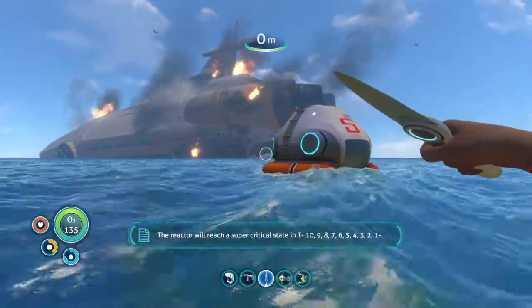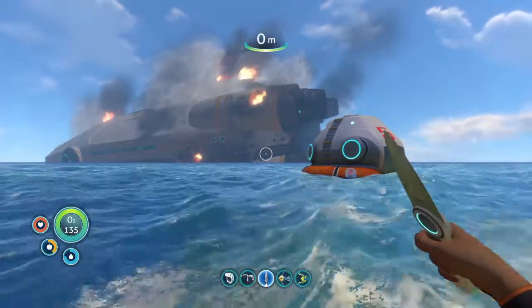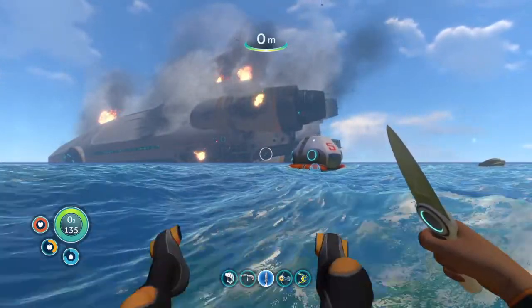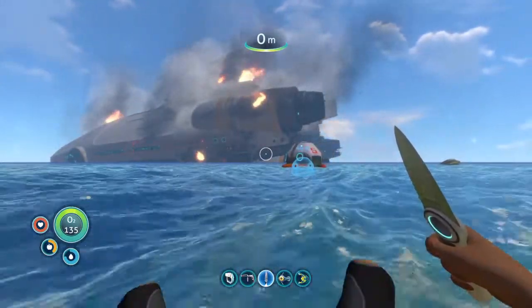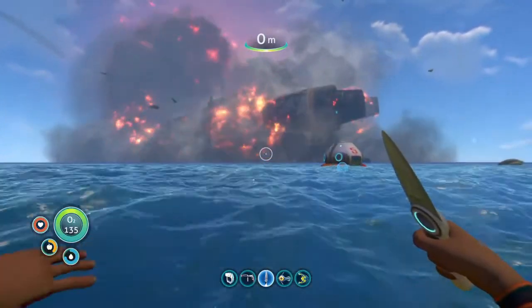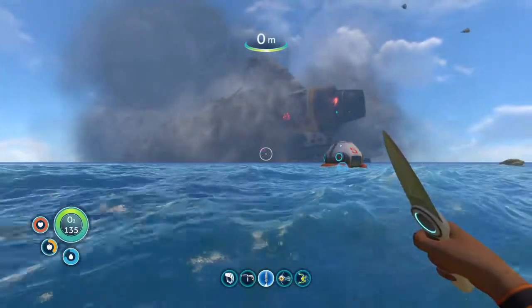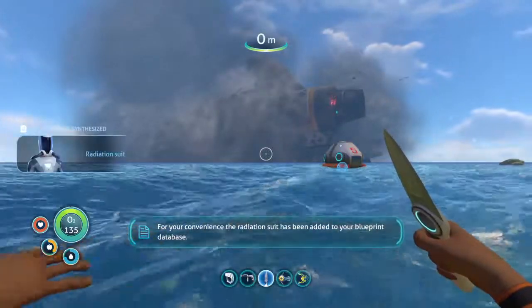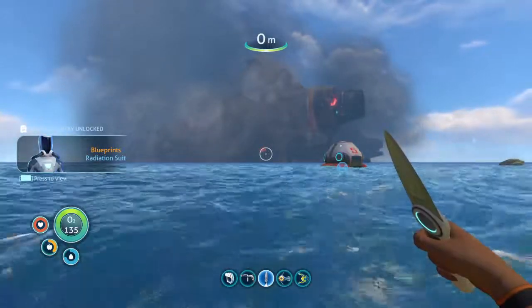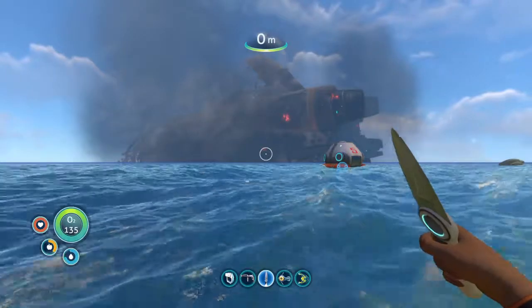Whoa — emergency! A quantum detonation has occurred in the Aurora's drive core. The reactor will reach a supercritical state in T-minus ten, nine, eight, seven, six, five, four, three, two... Yo! Oh snap! What — new blueprint acquired! For your convenience, the radiation suit has been added to your blueprint database. What?! Wow, okay.